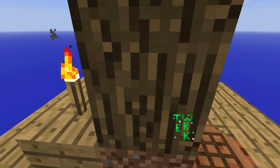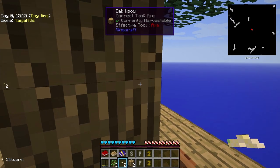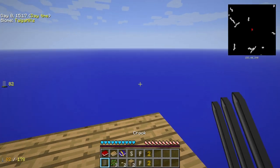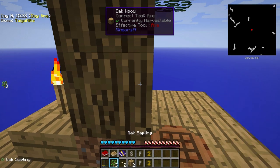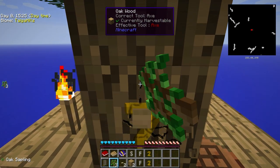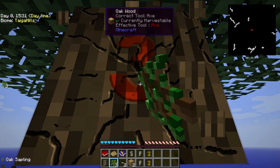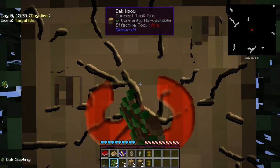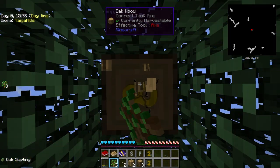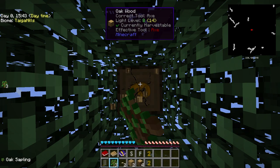We twerked our first tree, and now we can do the same that we did with the first one and keep doing it. But as soon as we have 8 saplings plus 1, we will stop this and do something else — actually we will make a barrel. So let's move forward, chop down this tree, get the saplings with our crook, like we did before.